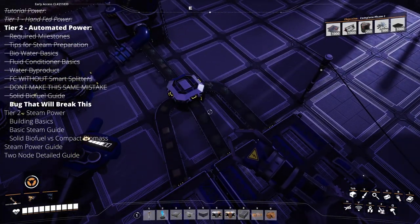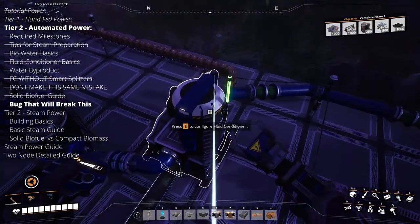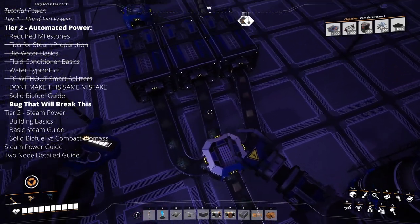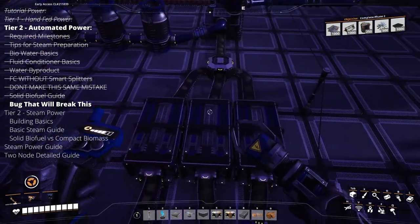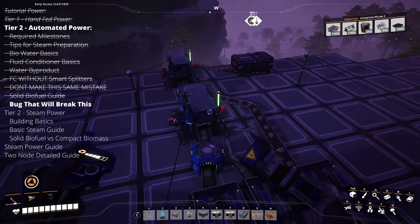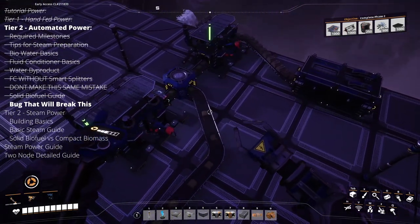There is one exception to watch for: if you walk too far away, it can reset the output pattern, and it may throw a biomass item onto one of the leaf belts and clog up your whole system. So if you build this, check on it from time to time. You can see your constructor green lights from far away — just make sure they're still running, because there is potential for that bug to cause problems.